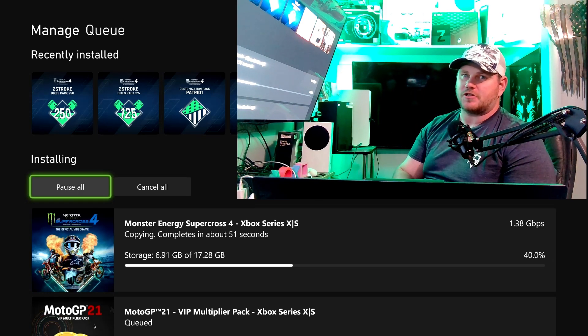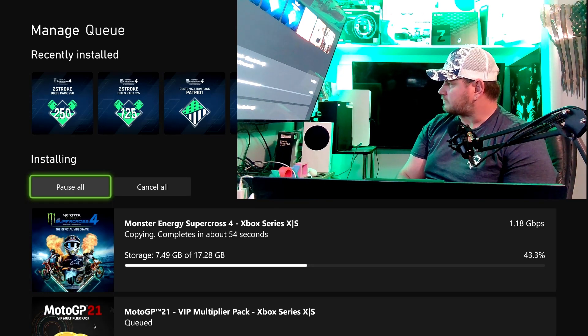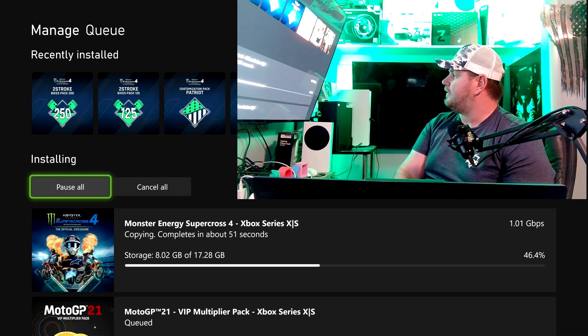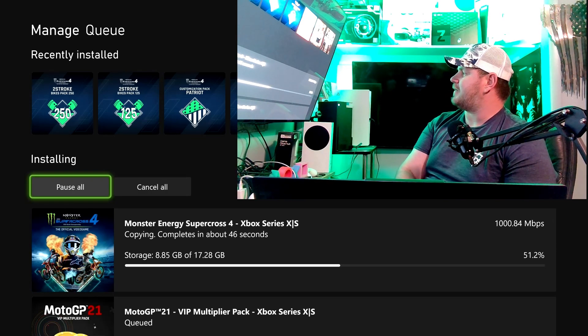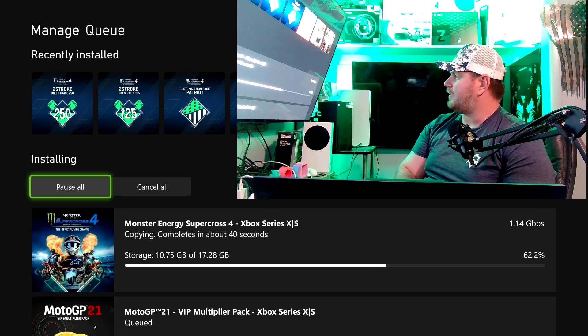When I pull it out I'll show you it is the one terabyte card, and as you can see I only had two drives in there. Now we're down to 1000 megabytes a second, 900. This is insane — 1.8 gigs, 1.14.